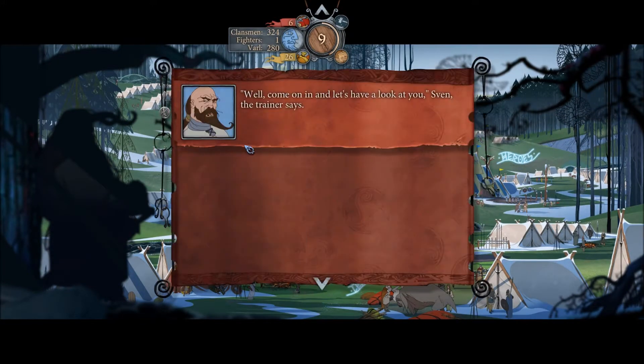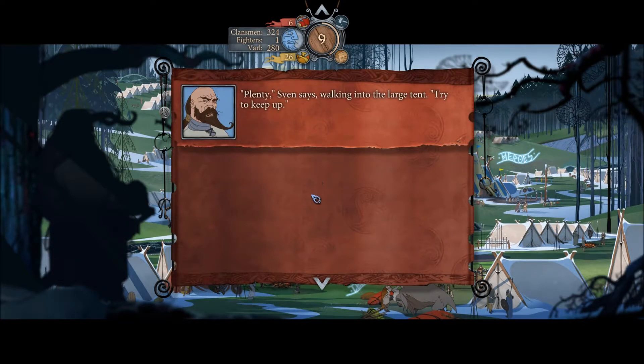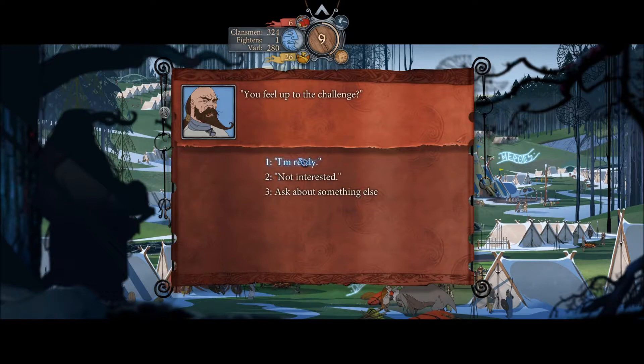I guess we can see if there's more training to happen. Alright, let's have a look at you, Sven. The trainer says: 'Plenty,' Sven says, walking to a large tent. 'Try to keep up. Knowing how to not hurt yourself — children can do that,' Sven says. 'Show me you can actively mark prey.' You feel up to the challenge? 'I'm ready.' 'Then we begin.'